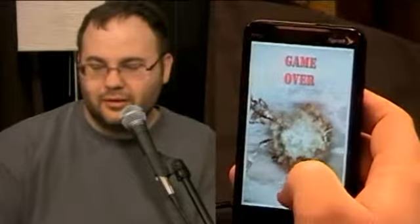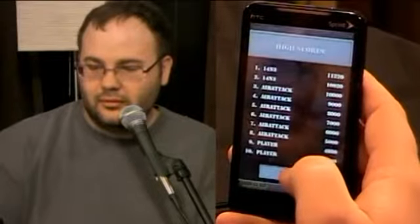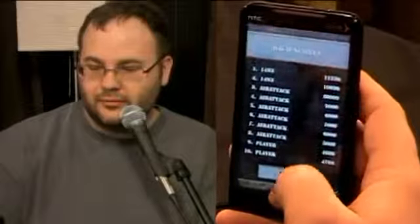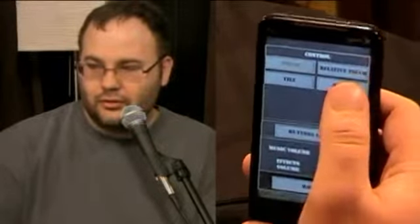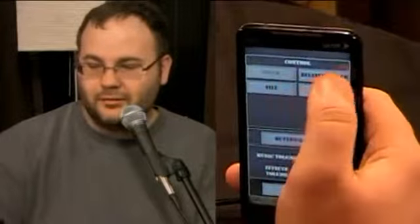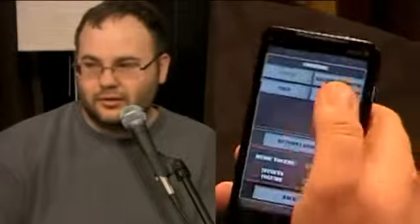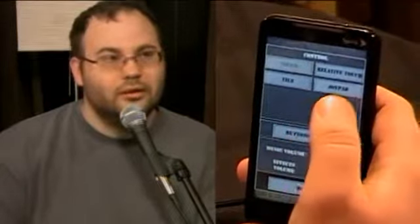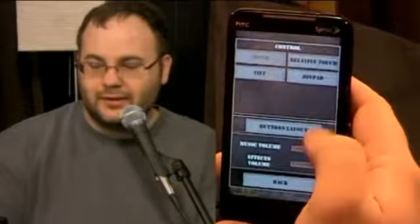I'll exit to the main menu — just wanted to give you a good shot of gameplay. In the settings, you can change your controls. I'm on relative touch, but you also have regular touch, joy pad, or tilt so you can control it with the phone's motion. The tilt is a little too gimmicky for me — I like the touch interface. You can also adjust music volume, effects volume, and button layout.